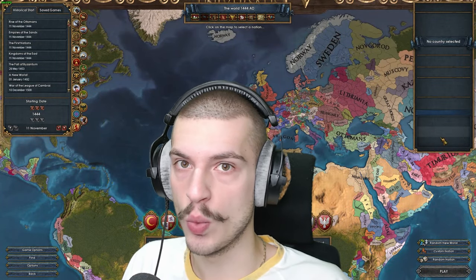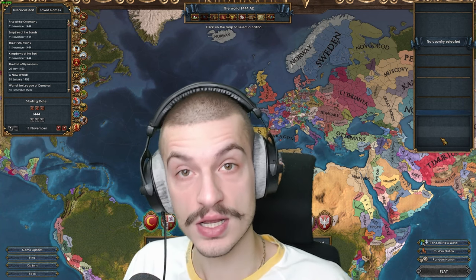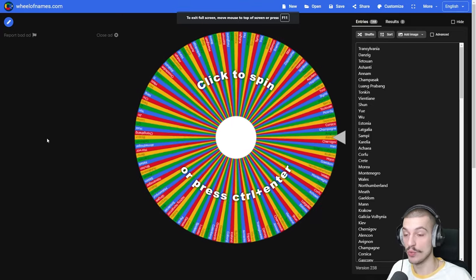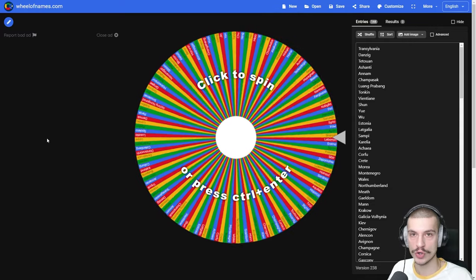Hi everyone, and welcome to today's video where we're gonna be continuing the releasable challenge — the challenge where we play every nation you can release that doesn't exist in 1444. And this week, ladies and gentlemen, we're spinning the wheel again because I can't get a game as Soyo started.